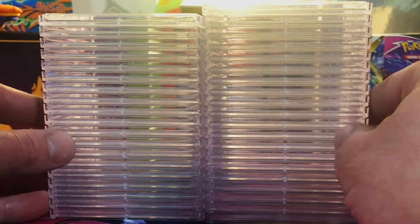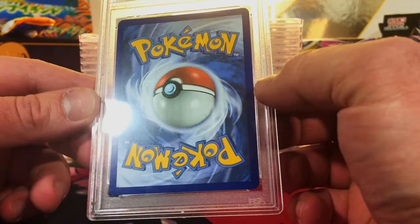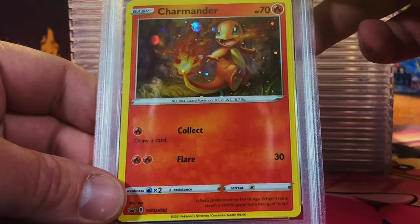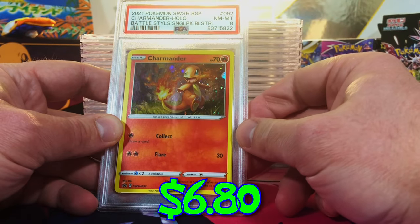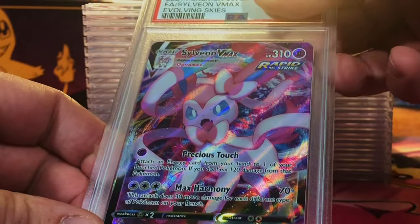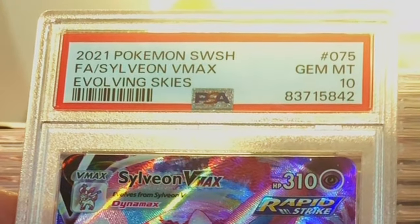We have been getting a slew of PSA returns lately because they recently changed their turnaround time, so I'm really excited about this. We're just gonna dig right in. Slightly off-center — got a Charmander Battle Styles promo, I'm gonna go with an eight. Yeah, eight. Slight corner wear up top — Sylveon VMAX Evolving Skies, probably an eight.